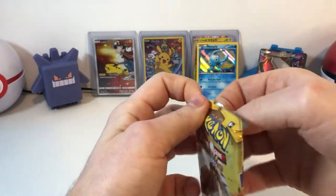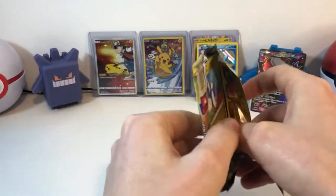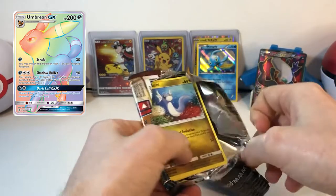Onto our Sun and Moon pack. Now what you want to get in this pack is the Rainbow Rare Umbreon GX — it's a pretty nice card.